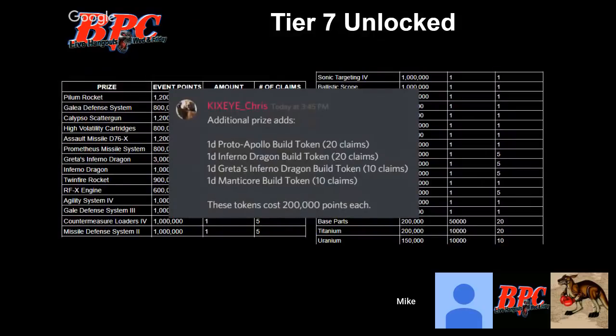Tier 6 and 7 unlocked — you can get the rocket from 1.2 million and the defense system. In tier 6 unlocked: up to 20 Proto Apollo shards, 20 Inferno Dragon shards, 10 Greta's Inferno Dragon shards, and a total of 20 Manacore tokens. But remember, you can only hold 10 Manacore tokens at once — if you want to collect all 20 you need to use 10 first.